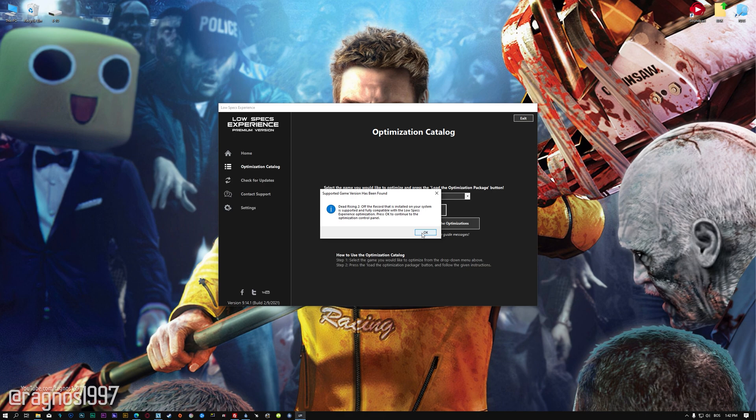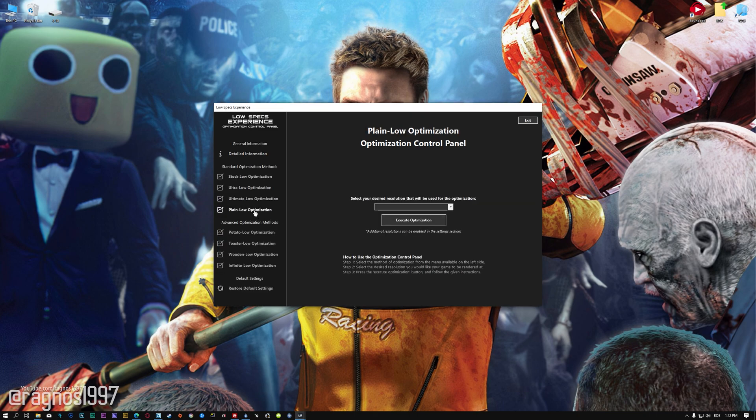Low Specs Experience will now automatically check if the game version currently installed is supported by this optimization. If it is, press OK and the optimization control panel will load.